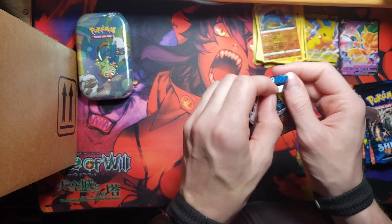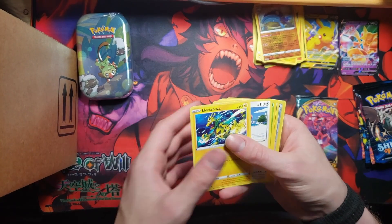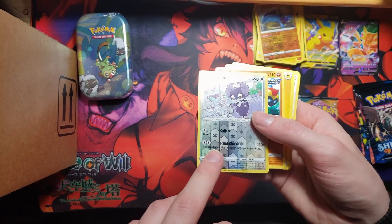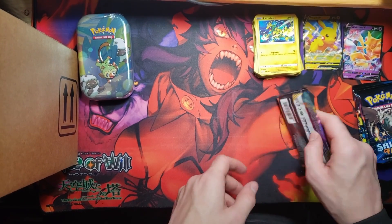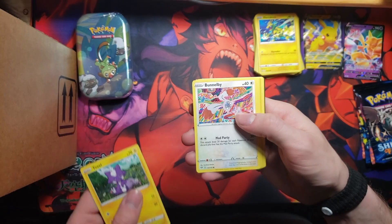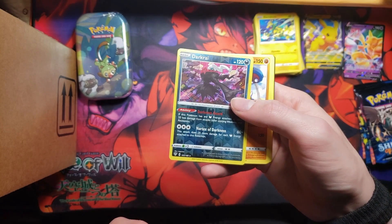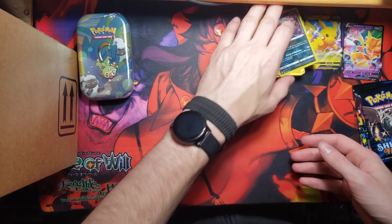Move on to the deuce pack — the two-pack — probably repackaged packs. I don't know what this is, I just bought it because it was the only thing there. You want to know why? Because there's nothing in it. There's nothing. This Indeedy has a line in it, can't see it. Dark Cry reverse holo, non-holo rare. Well, that's another waste.